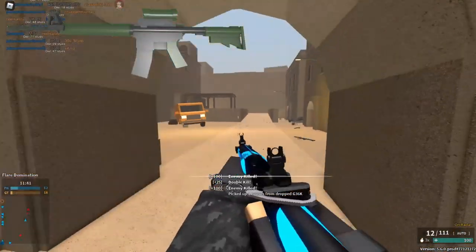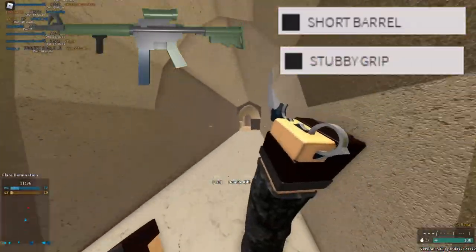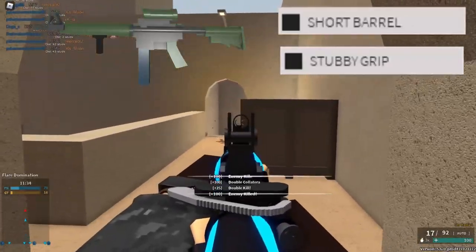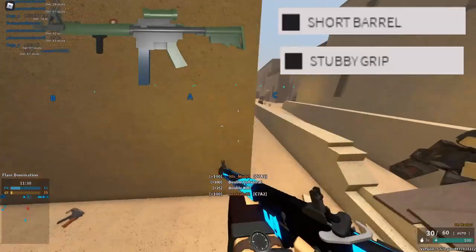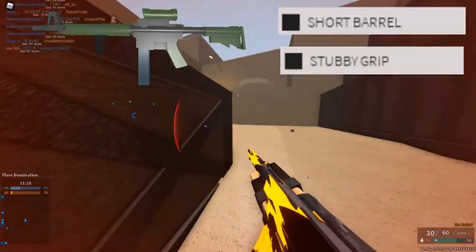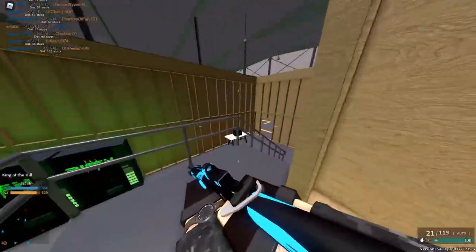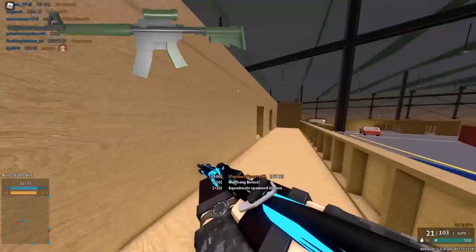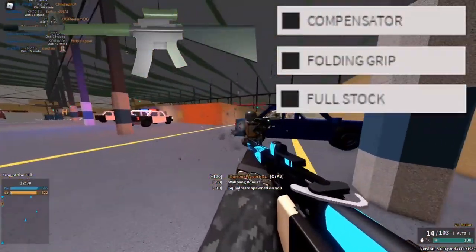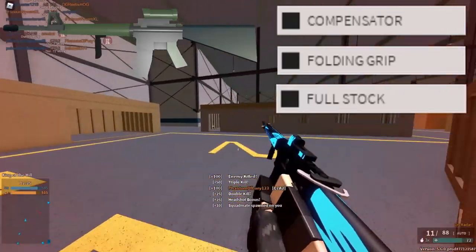By pairing your C7A2 with a short barrel and a stubby grip, the horizontal recoil that most PDWs struggle with is dampened, and the short barrel increases the C7A2's overall speed but also maximum damage range — optimizing the low damage range that the .45 conversion has and making yourself a more mobile target. And with the 7.62 conversion, focusing on dampening the higher recoil with a compensator and folding grip plus a full stock can help you control that power and become a threat at both close range and medium range.